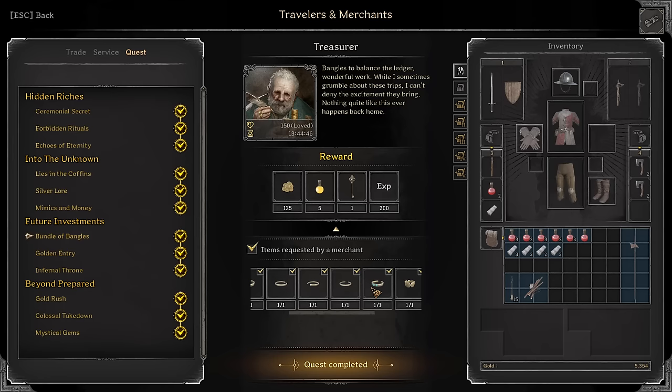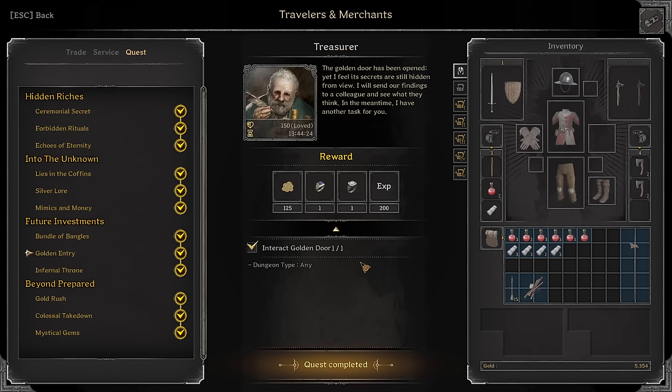Bundle of Bengals: You need one of every bengal and they have to be specifically blue. Just run around in HR and farm for these — Goblin Caves is super easy, Crypts is easy, Ice Caves is easy. Hit a horde or something and you'll find these bengals. Save them all until you turn them in. Golden Entry: Interact with a golden door — you have to use the golden key at the golden door. The easiest one to access is the one on Colosseum; just rush there and open it right away.